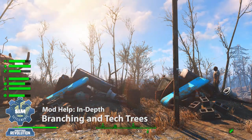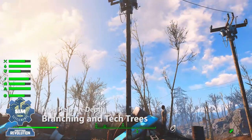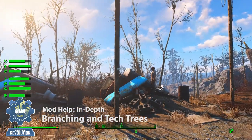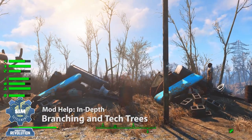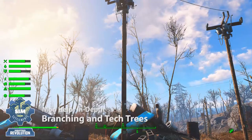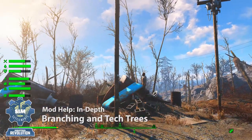In this initial build of Industrial Revolution, the advanced industrial plot has five options at level one. From there, as each upgrades, there are two options at level two, and then each of those has an additional two options at level three, for a total of 35 different possibilities out of an advanced industrial plot.